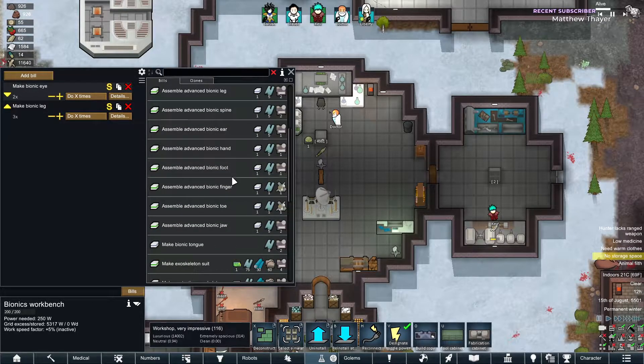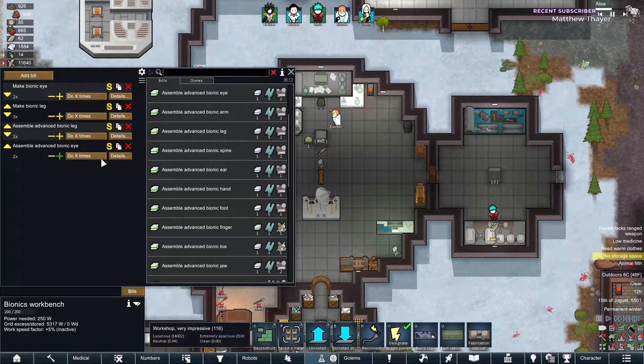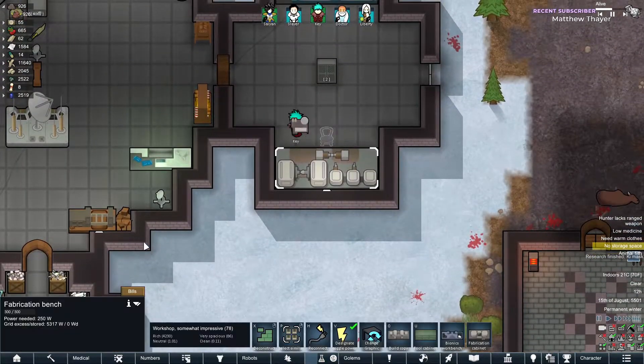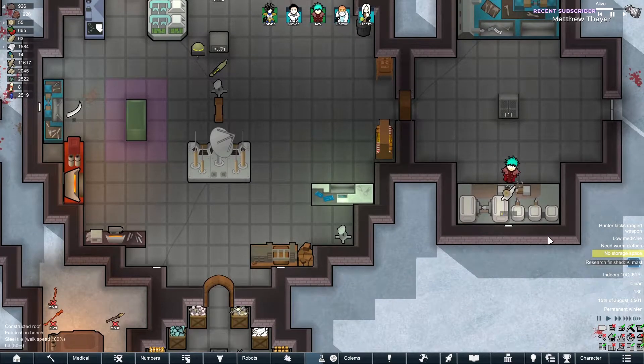Bionic legs — we're gonna need three of them: two for our Boar Slayer here, and then we'll do advanced bionic legs and advanced bionic eyes — two of those. Let's get to it. Once he's done making those advanced components, I'm sure he'll get right on it.